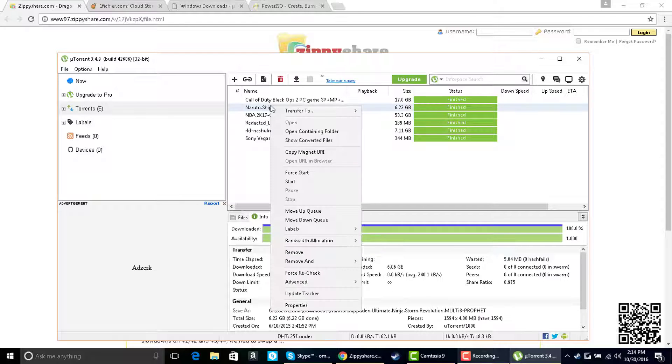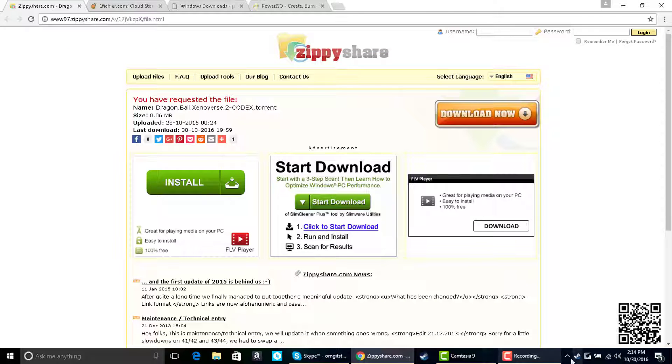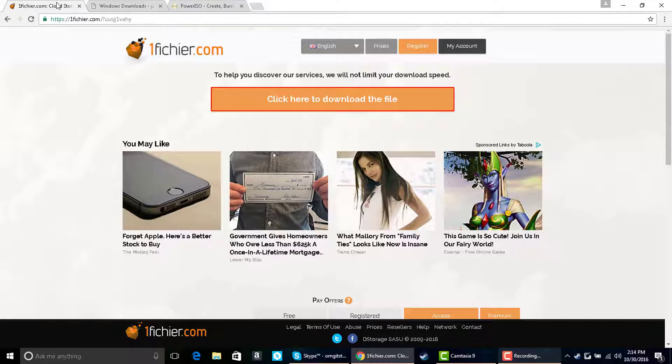All you need to do in uTorrent is right-click and select Force Start, then right-click again and set your bandwidth allocation to High. You don't have to put it on High or do Force Start, but Force Start always makes it download as a top priority for me. Once you do that, don't close uTorrent out while you're downloading — keep it open. Either download method works fine; neither one is better than the other.